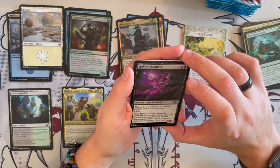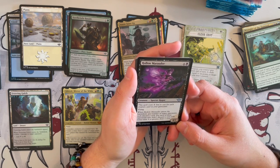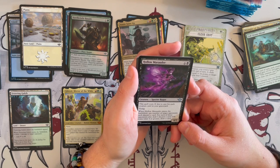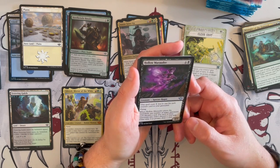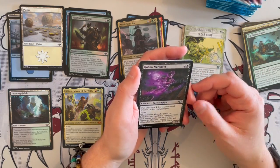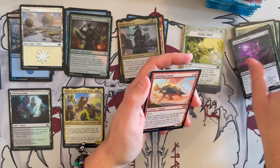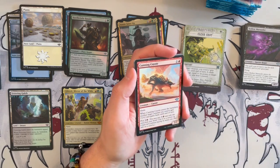Hollow Marauder is a Spectre Rogue that costs 7, but costs 1 generic less to cast for each creature card in your graveyard. It has flying and when it enters the battlefield, any number of target opponents each discard a card. For each of those opponents who didn't discard a card with mana value 4 or greater, you get to draw a card. In limited, you get to draw at least one card if they discard incorrectly — quite nice. Being in the air with a 4/2, it's significantly strong.